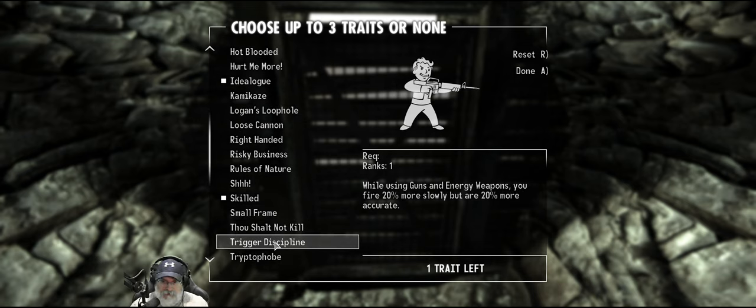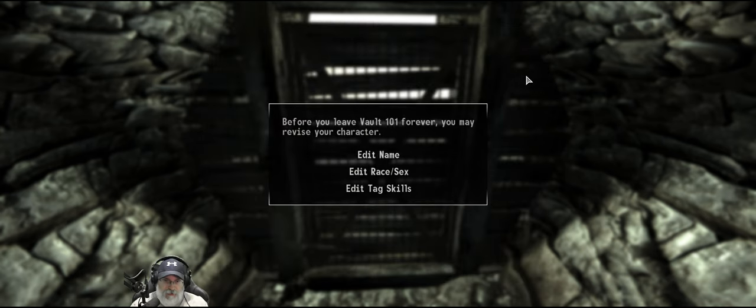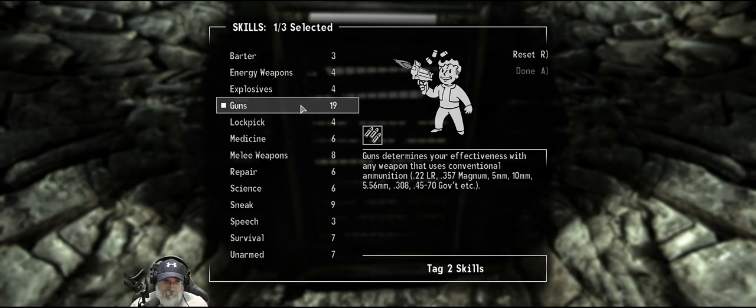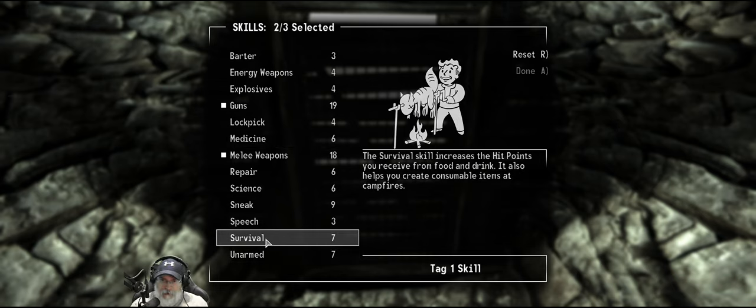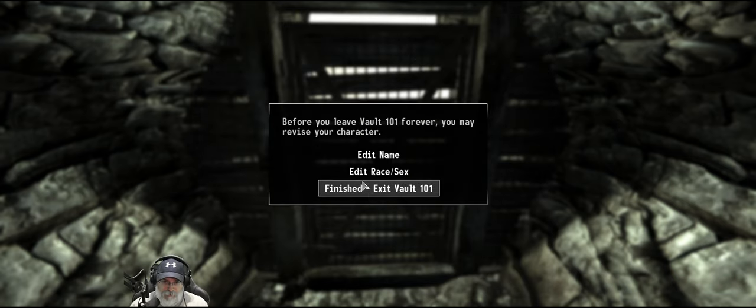The other trait I want is trigger discipline. So we have a slower rate of fire but we're more accurate, which I think is going to be more important, especially in the beginning. So those are the three traits that we're going to start with. Let's click done. Tag skills — this allows us to add another 10 points on top of everything else. So obviously we're going to do guns for sure, and we should probably do melee weapons for sure. And then I'm thinking survival — it increases hit points, and we can also create and cook food at campfires because survival is definitely going to be a thing, especially early on. So this is a fairly offensive build here — that's the way that I would like to play it.